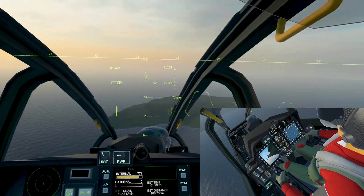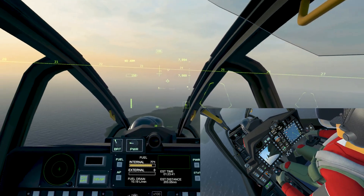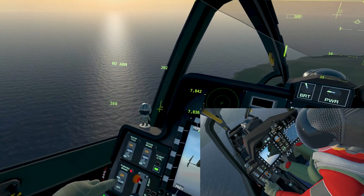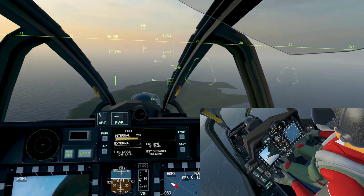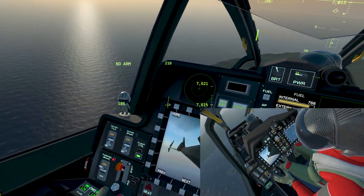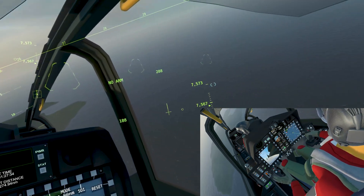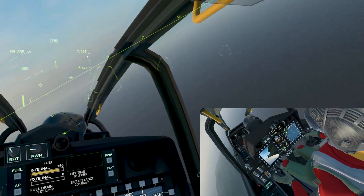We're going to do a practice auto-rotation into Akatan runway 02 right, which is currently behind us at roughly our five o'clock. We'll be up at a good 7000 feet when we start. First actions after we simulate the engine failure: power levers to off, collective full down, APU on, landing gear down, parking brake off. If time permits we'll attempt to relight one or both engines, but if they won't relight we'll auto-rotate and land.